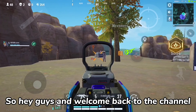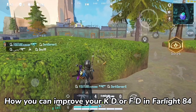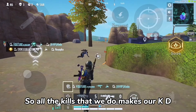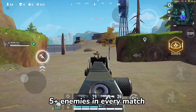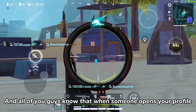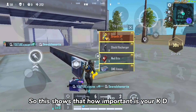Hey guys and welcome back to the channel. In today's video we will be talking about how you can improve your KD or FD in Farlight 84. KD stands for kills per death ratio, so all the kills that we do makes our KD. We will be talking about how you can easily kill 5 plus enemies in every match, and after watching this video your KD will eventually increase. When someone opens your profile, the first thing everyone notices is your KD.